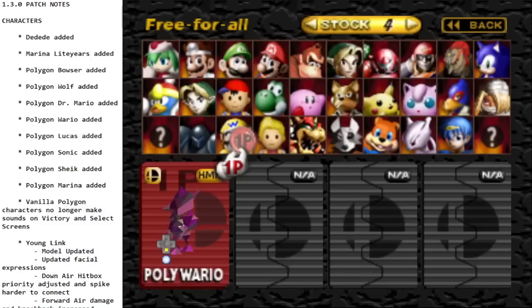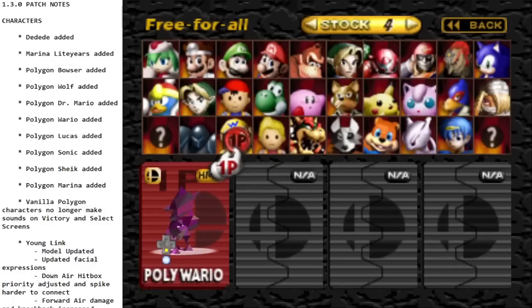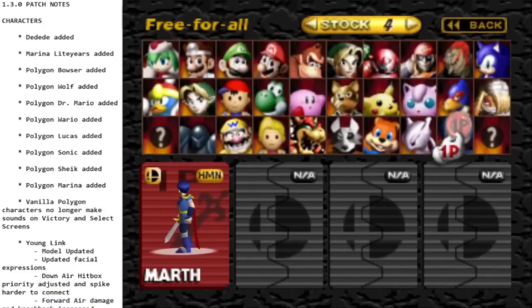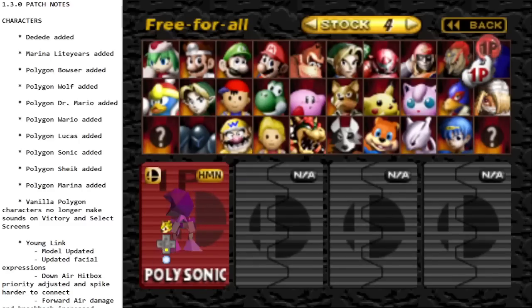Their models are all pretty unique — they're not exactly like the character. Bowser looks like Godzilla. I don't know the reference for the Wario Polygon. Wolf might also be a reference. I think there are a lot of references in here that I don't know, but if you know them, feel free to mention them in the comments.